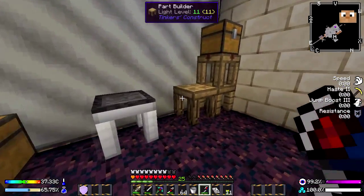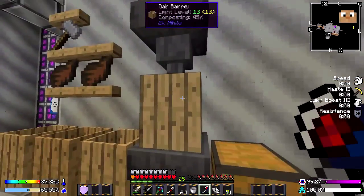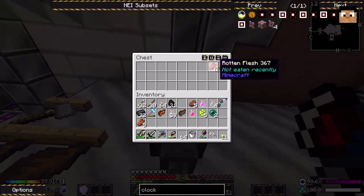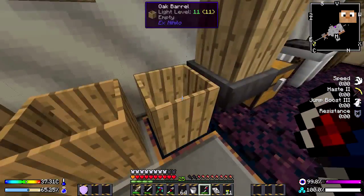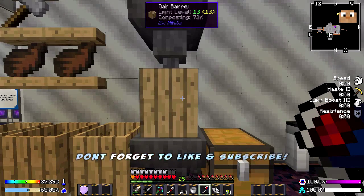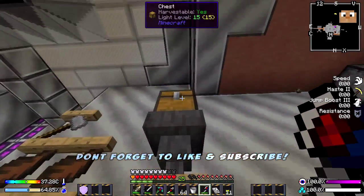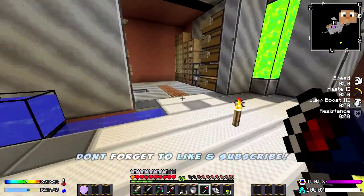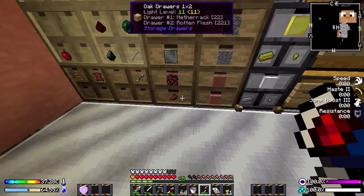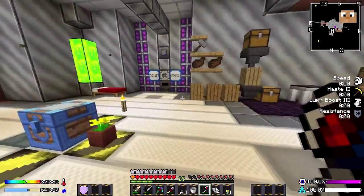This is just my little Tinker's station. And this is the Dirtmatic 5000 right here — this is actually composting dirt, composting rotten flesh into dirt. If you pop rotten flesh in these, eventually it composts and creates dirt. So that's my little dirt farm there. I get quite a lot of rotting flesh — 221 over there — and I just literally pop it all in that and it makes dirt for me. Which is nice and easy.